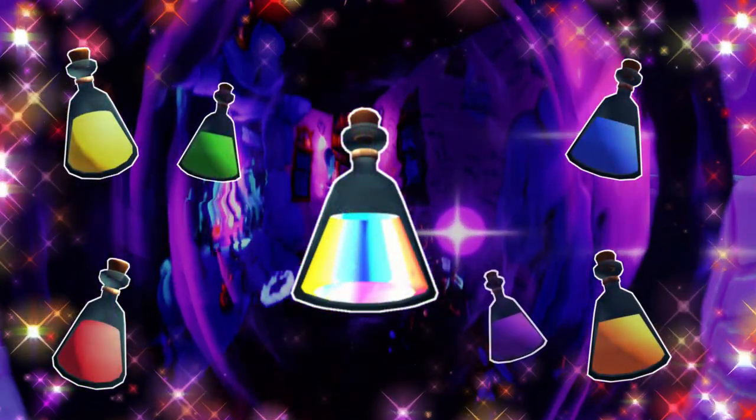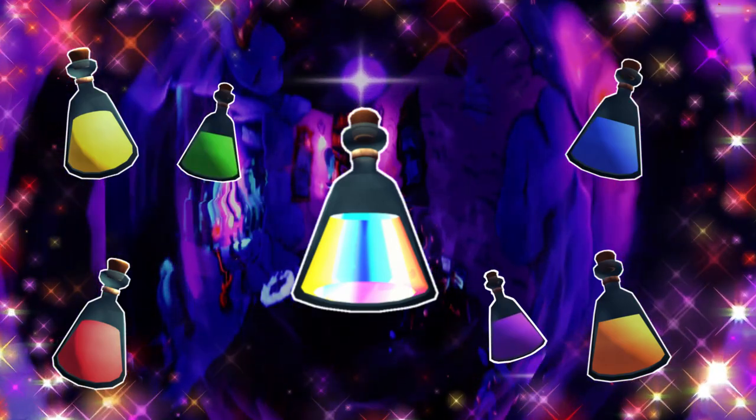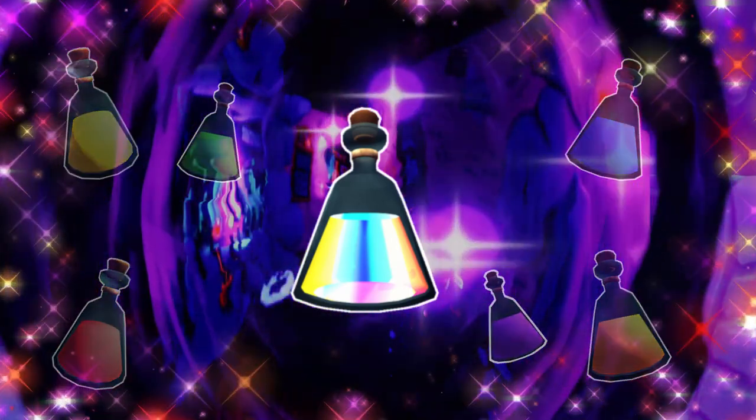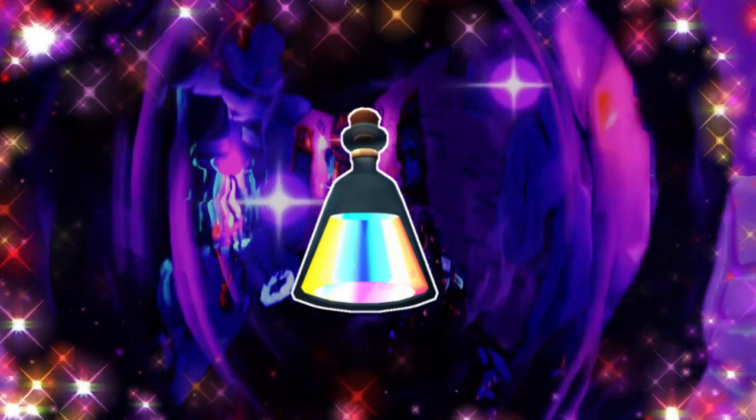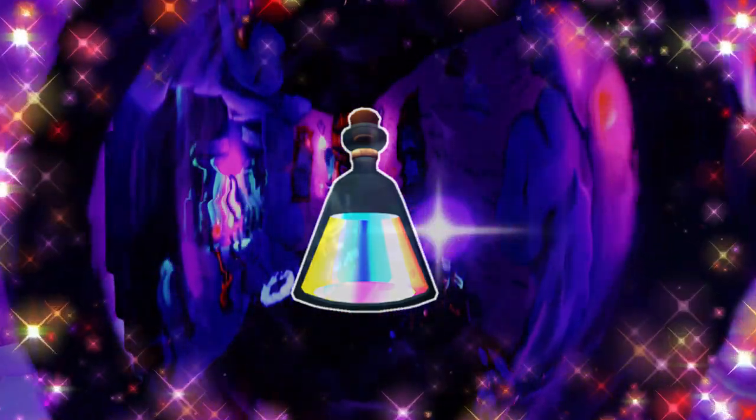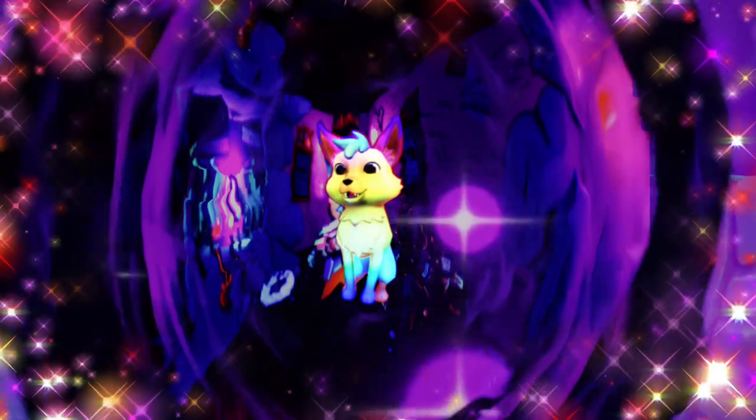Upon receiving all six mysterious potions, they can be combined to craft this intriguing new concoction. And this concoction will grant us the ability to obtain Dreamlight Valley's most unique companion — the Rainbow Fox.